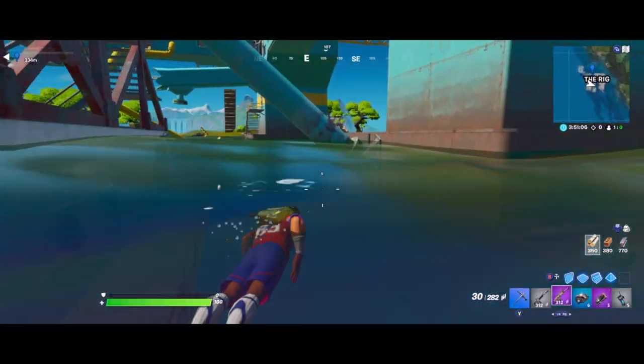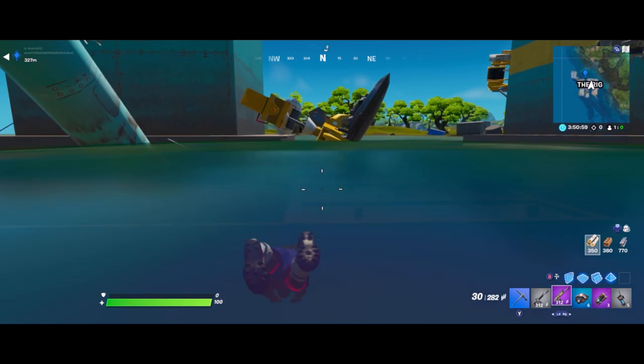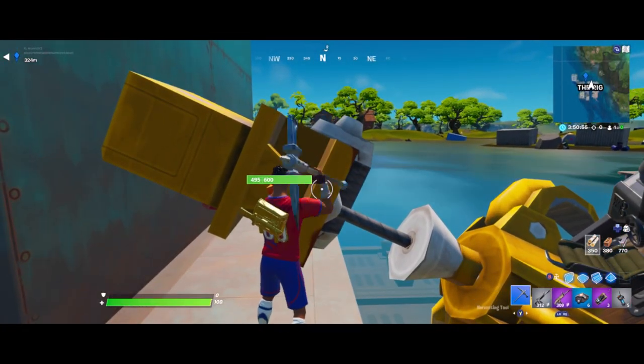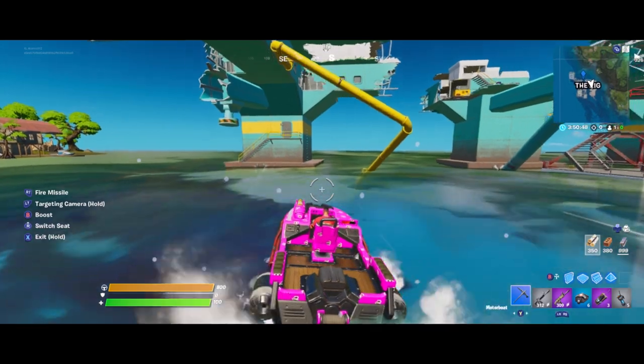This is going to be a super easy glitch — all you guys are going to need is a boat. When you're at the rig, there's an easy boat to find right at the top of the rig, right over here. You can just mine through that, get your boat, and get on over to the vault.